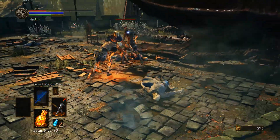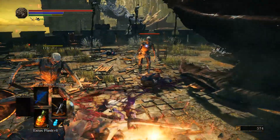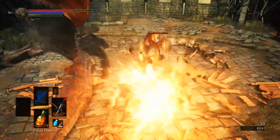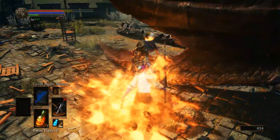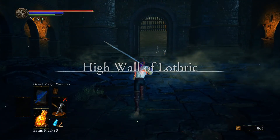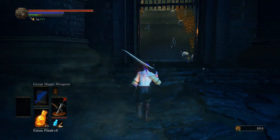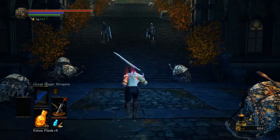If you get hit there's a bit of a windup. It certainly looks cool, but I don't know how practical it is to get off the full combo. Let's take out the big guys and see if we do any better. I was just going to do this for a short amount of time, but we might be able to break their guard. It does have a different roll attack too.